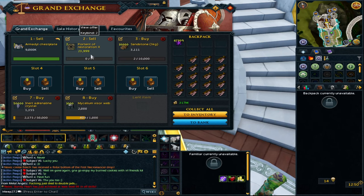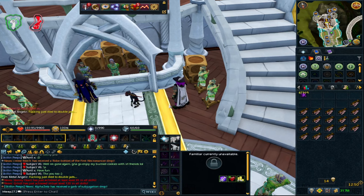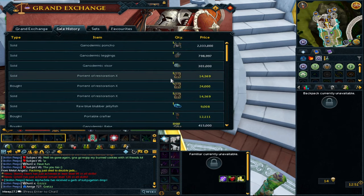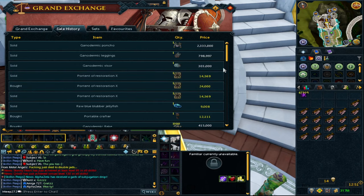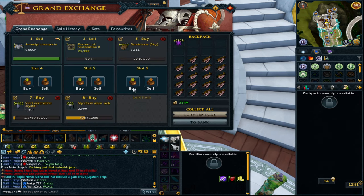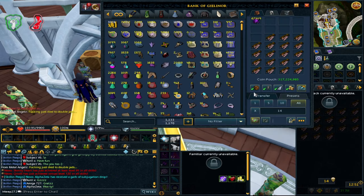I'll leave them in to sell - they will sell eventually. It's another option if you're looking for a method. I didn't want to make a whole video on restoration portents because it's a niche thing and can be hit or miss. In summary: blue blubber jellyfish is 3 million per hour AFK with 175k fishing XP per hour. Sailfish aren't thriving right now but it's another method to know about. Portents of restoration offer about a 9-10k flip if you're patient enough.